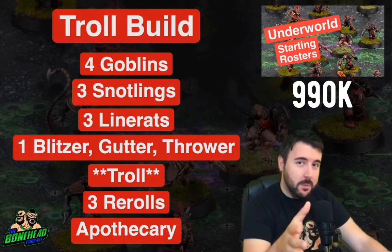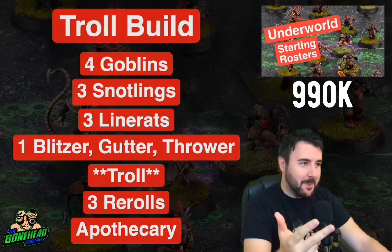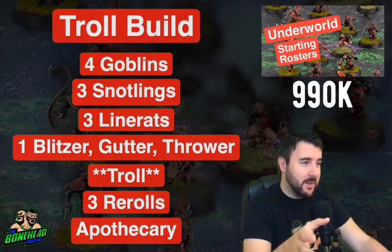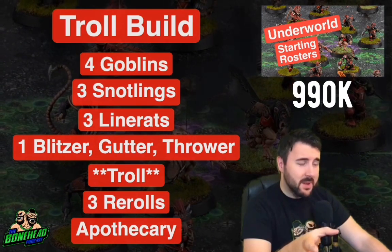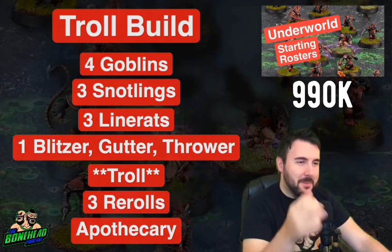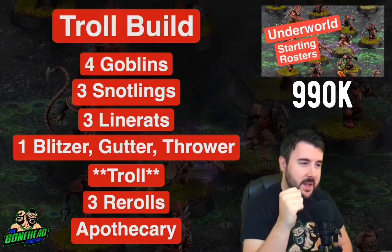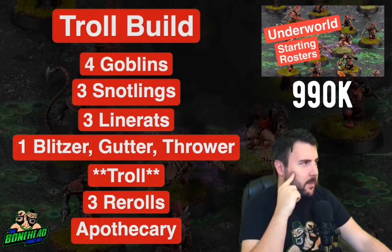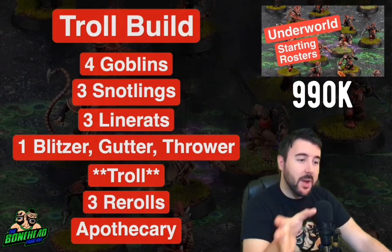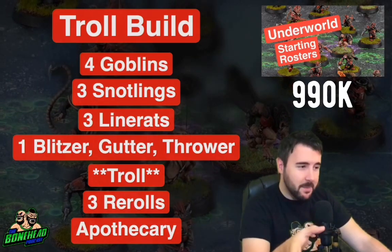The Apothecary is so important for this roster because you've got one Blitzer, one Thrower, one Gutter — you have no spares. If they die, you have to pay for them. You want them to stay alive as long as possible to get those level ups, get the SPP, and simply stay on the pitch. When the BB16 roster was rebuilt, I played against Ben — he was running the old roster, I was running the Gutter World roster — and my Gutter just got taken out in the first few turns. Having that Apothecary to keep players alive, even for the rest of the season, is really going to benefit you, especially financially.